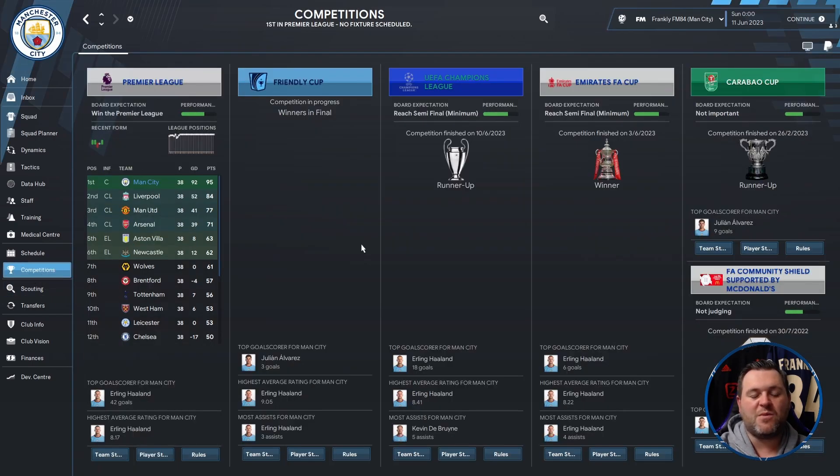All in all a fantastic way to start the tactic test — Manchester City winning the Premier League, the FA Cup, and the Community Shield, and making it to every final possible, winning 2 and losing 2. Let's jump across to PSG.